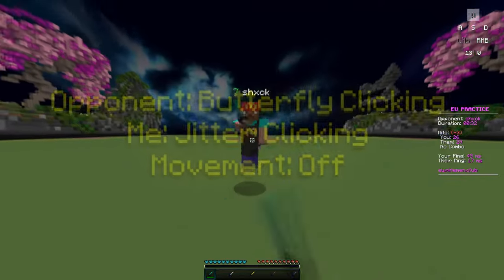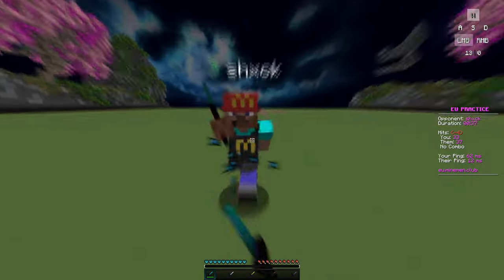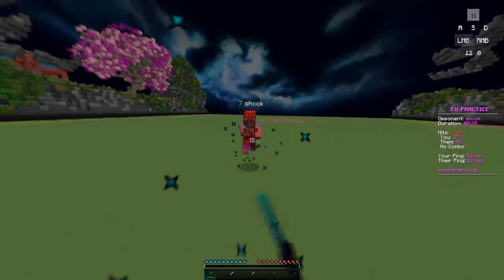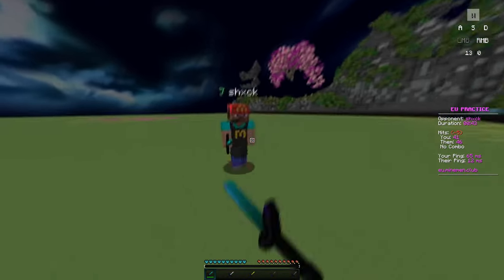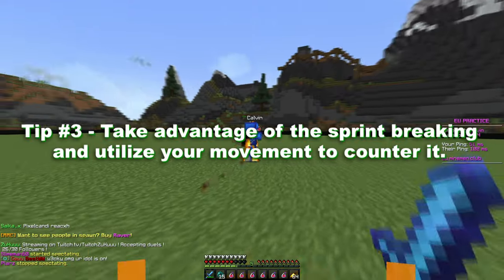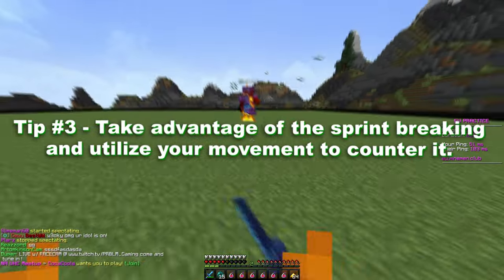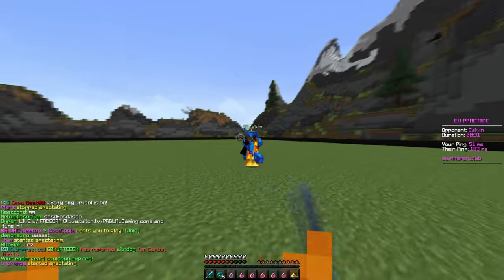So in this clip here, you can basically just see me jitter clicking as normal and W tapping. I'm occasionally winning trades when I'm just jitter clicking and W tapping. However, you can kind of see that it doesn't really help me much, and you can see that my opponent who's clicking 20 CPS is actually winning a lot more trades than me, meaning that the player with more CPS will probably win the fight overall. When you are clicking 20 CPS, your sprint basically just breaks, so you pretty much do not move — this is just us W tapping with no movement whatsoever.